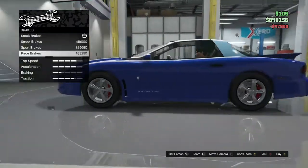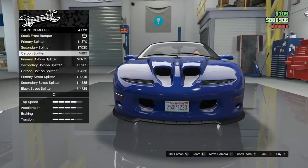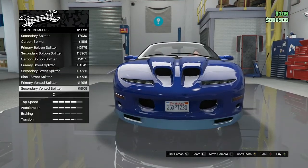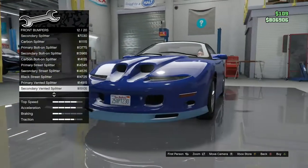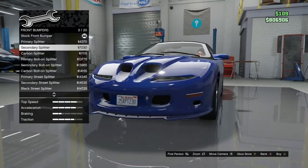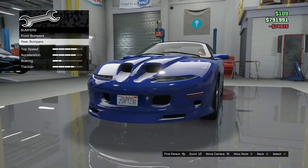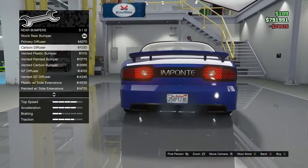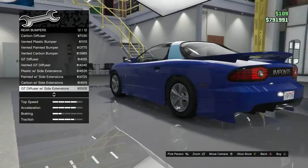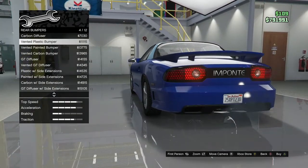First up: armor, brakes, bumpers. So far I'm not seeing any that I like. Okay, that one's nice — I don't want to put that on the Calico — but that is just the nicest bumper in GTA. These bumpers are not the greatest; the only one I like is the vented splitter. Rear bumpers — again, not any that I like. I like the rear splat, but we're going to go vented painted.